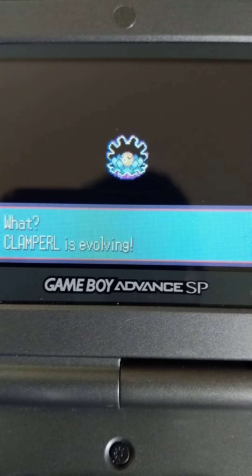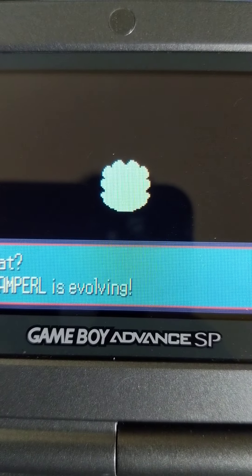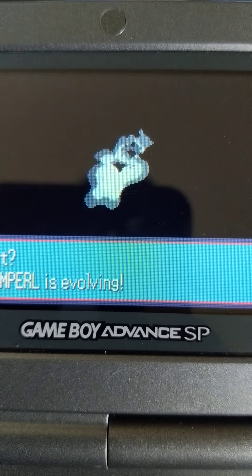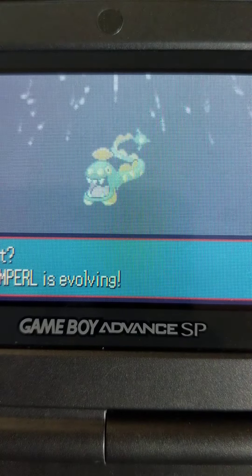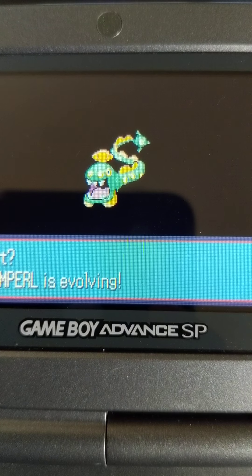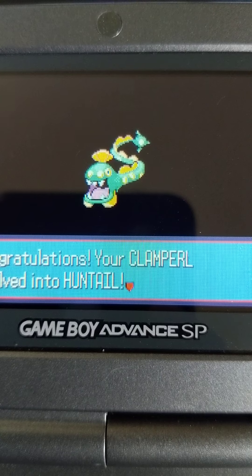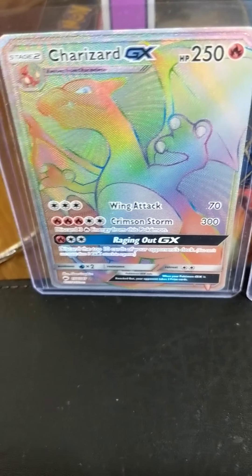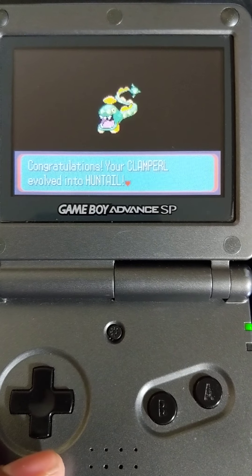What's going on guys? Let's get nice and close. Here you go guys — our Shiny Clampearl is now a Shiny Hunttail. Pretty cool, pretty menacing looking. What do you think guys? Roar! All right, so that's one.